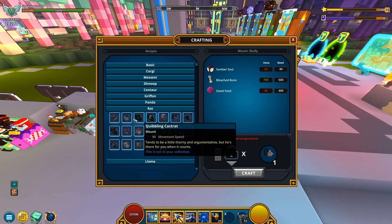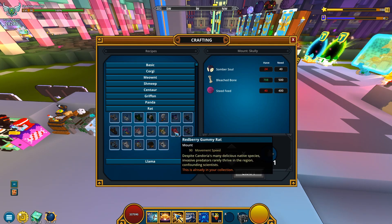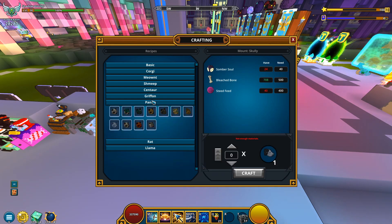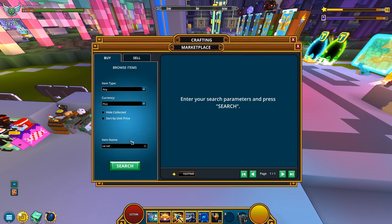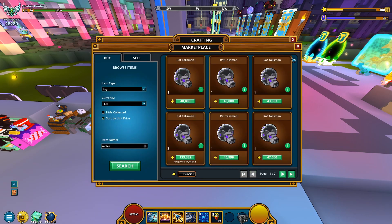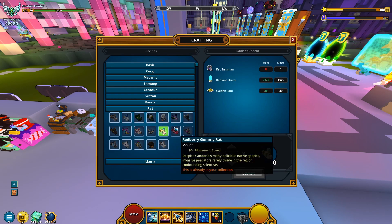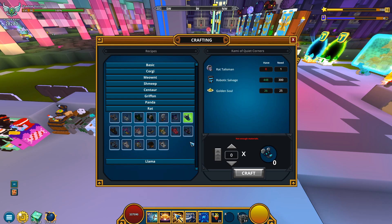Look at how many rats I don't already have — most of these are not in my collection, with the exception of a few. Since recently I finished the Panda mounts, I thought it would be logical to go to the rat ones, even though rat talismans are a little bit on the expensive side — 40k each — and then I'll need to buy some other stuff, so it could go as high as 100k per mount.